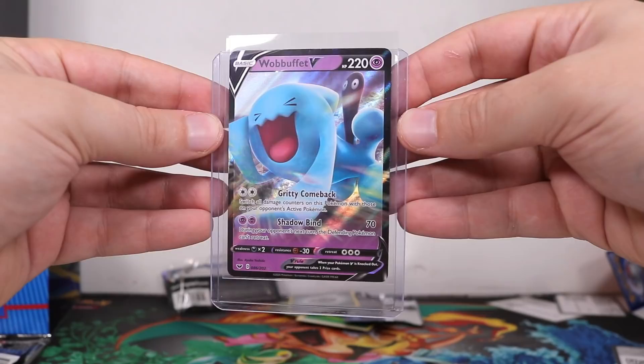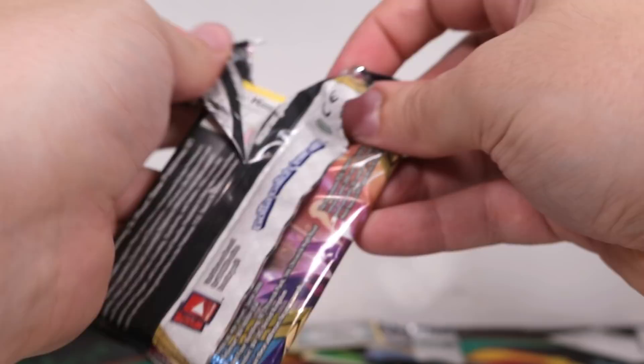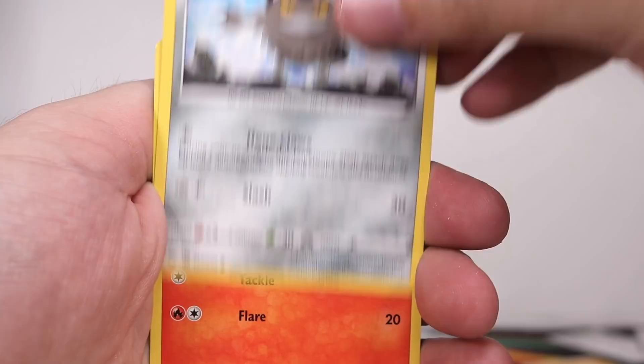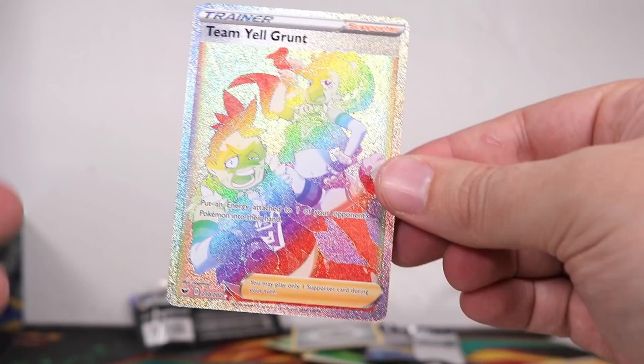Wobbuffet! I swear to God, if this is also something — I'm going to guess this is going to be just a regular non-holographic. Alright, here we go. There is the code, one, two, three, thunder energy. We've got a Stunfisk — don't step on those guys. Mimikyu, Minccino, Meowth, Scorbunny, Galarian Obstagoon as a reverse — very end. Cut! You have got to be joking.